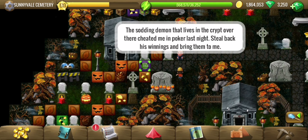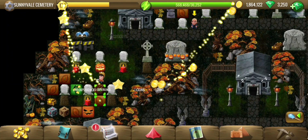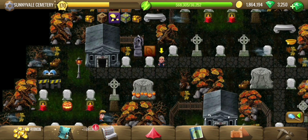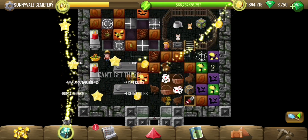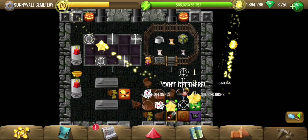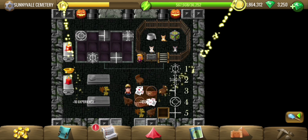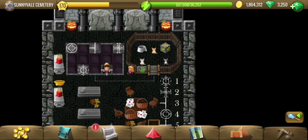Steal back the winnings from the demon. So we probably have to step on the buttons in the order as written on the right side. Make sure not to step on any other buttons while walking from one to the next — one, three, four, and five. There we go.